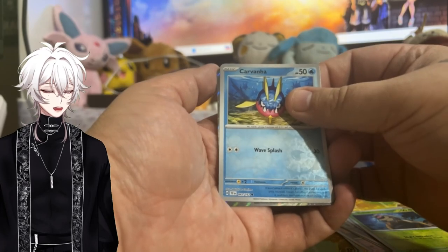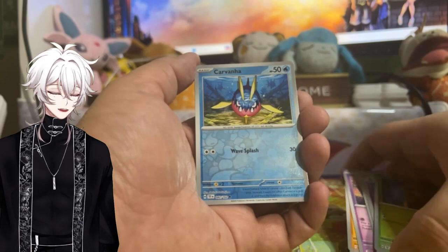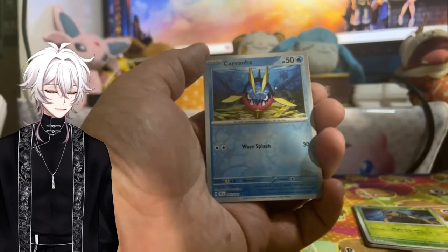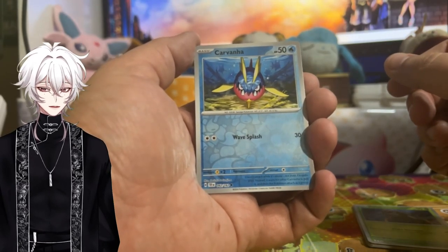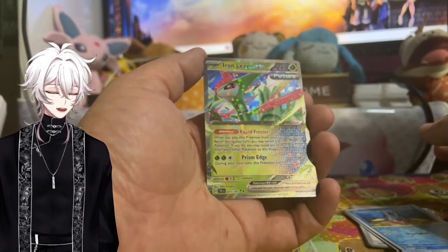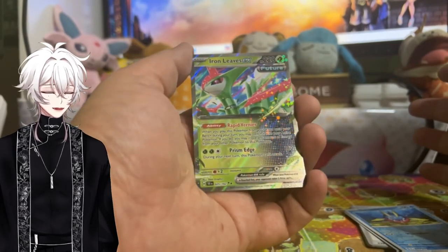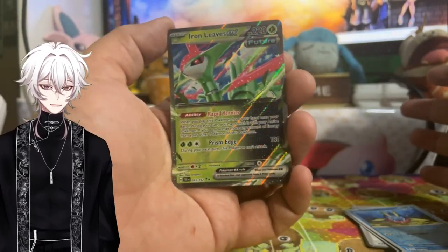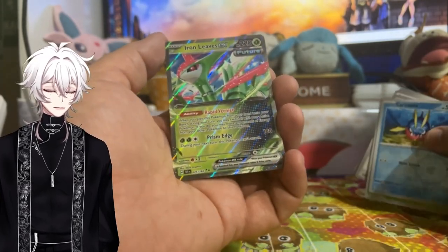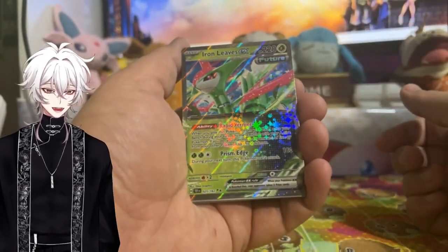It looks like we're just gonna end on a regular EX. Maybe Raging Bolt would be okay because I know Raging Bolt is playable. I believe Gengar EX is okay too, but for regular EXs there's not much in this set I'd hope to pull. Iron Leaves EX — that's okay. When this set released this was actually a really good EX to get because it was believed to be highly playable, but it's kind of dropped in value pretty drastically, especially with the promo version of this card now. It just really doesn't have much value. Unfortunately that is our only hit today.